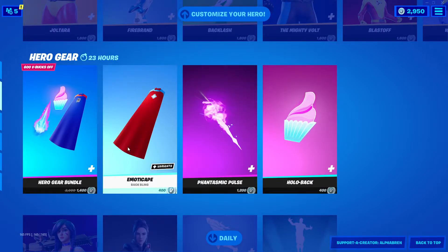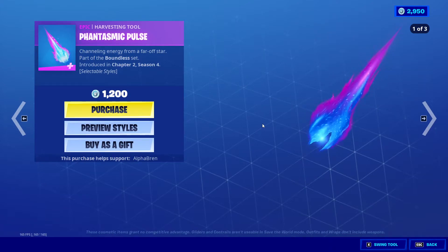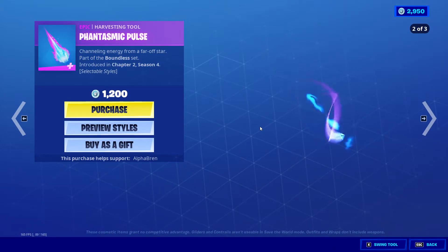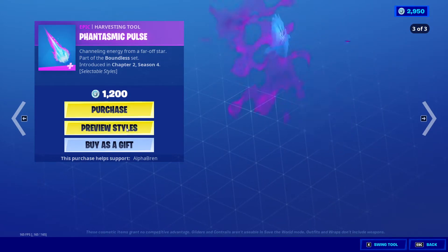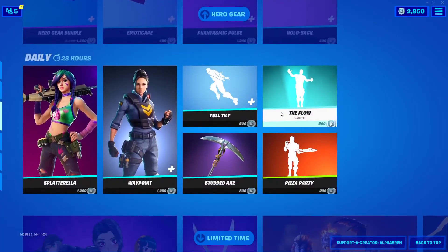So we have the Hero Gear Bundle, which includes the Emota Cape — I'm not gonna pronounce that other one — and there are two styles. And the Hollow Back.